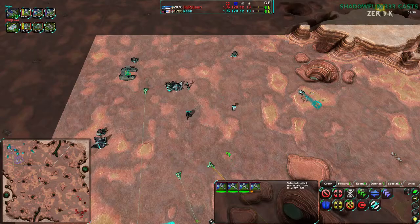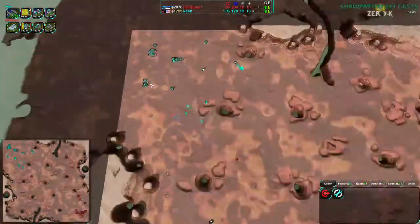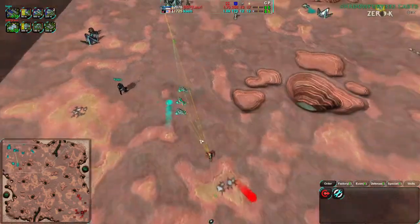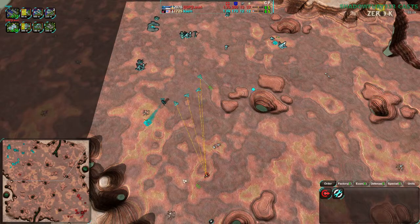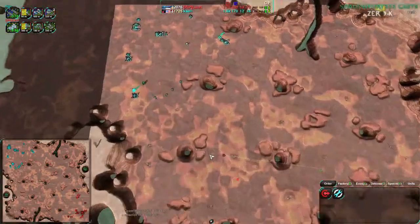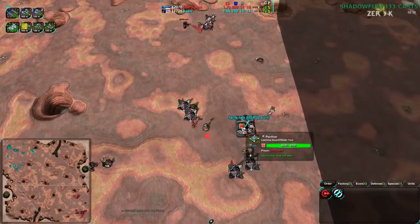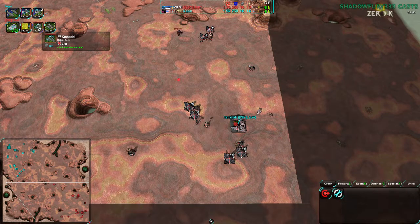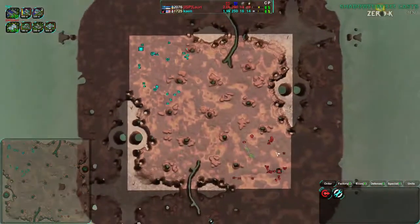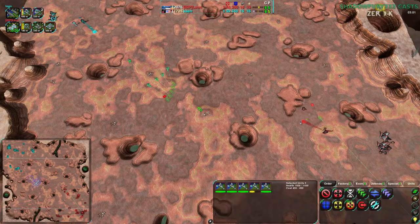Kayn has three daggers with one in production, compared to Lowry's one Kodachi. Lowry can tear apart these daggers very quickly — we saw during the 2-2 tournament how much daggers can be destroyed by Kodachi. Lowry is trying to lure the daggers out to attack from an undefended side, but Kayn is not falling for it, keeping the daggers at home and building up a ball. Lowry now starts Panther production, and is going to switch to a Panther Ball. Panthers have instant-hit weapons, they paralyze, and are a generally good unit. Panther-Kodachi against daggers is going to be scary — five daggers will probably not be enough.